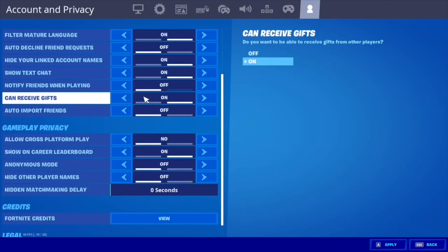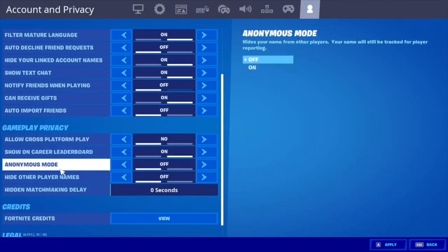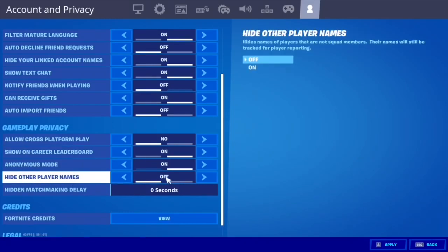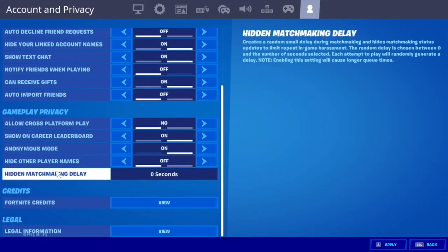Show on Career Leaderboard — that doesn't matter. Anonymous Mode — preferably turn that on. Hide Other Player Names — that doesn't matter. Hidden Matchmaking Delay, for streamers and stuff — you can turn it all the way up or all the way down, that doesn't matter either.